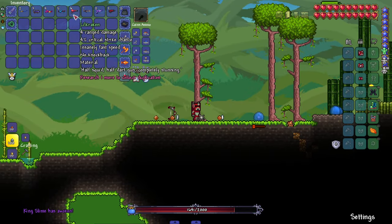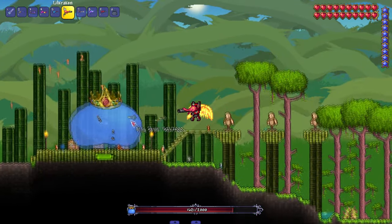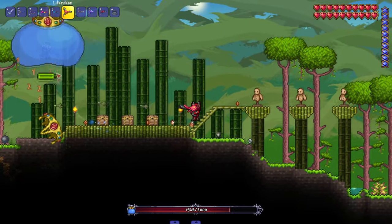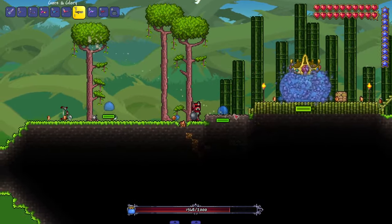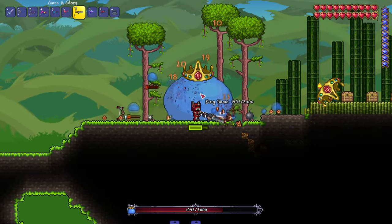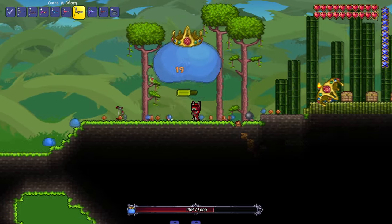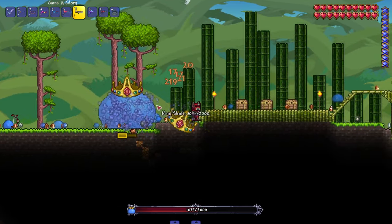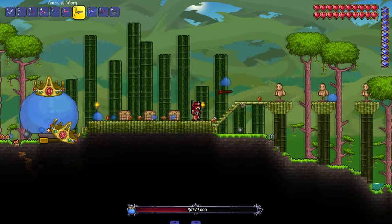We got the Little Kraken — half squid, half dart gun, completely stunning. It sounds like it shoots fast, and I like the idea: instead of a shark, it's a kraken. Then up next we got Gore and Glory — swings twice as a sword and then shoots a spread of five. More sword-based dart weapons, and it's got an insanely loud shotgun blast. It's like a subclass within the dart class, which is already a subclass.